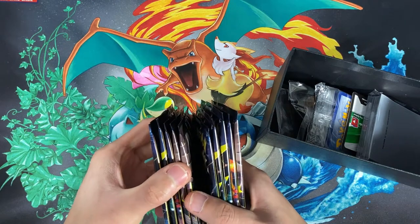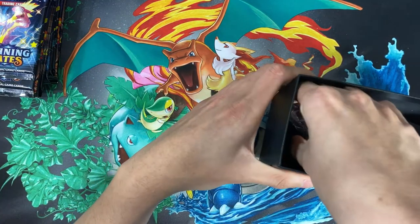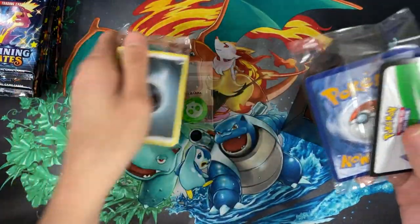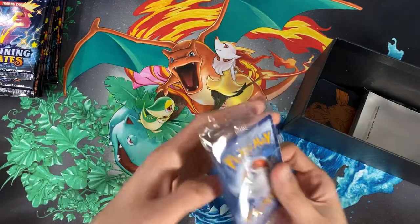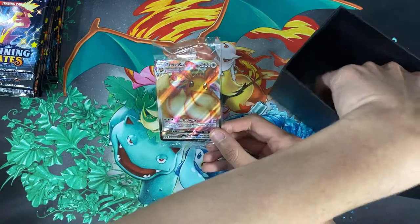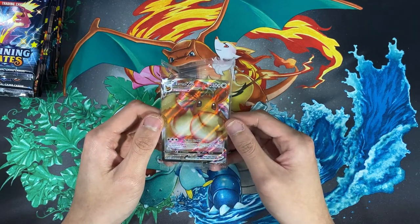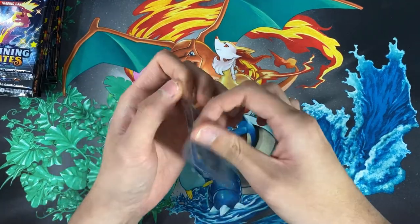So we have packs — 5 in this half, 10 packs total. We have the dice, the poison markers, the energy cards as usual, and then the cool card and the Eevee promo are right here. Of course you have sleeves too. I'll just put the box away — I think we're done with that part.